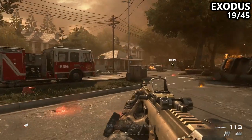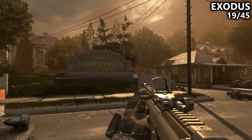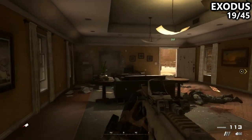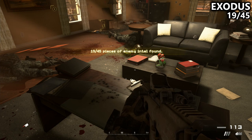Moving on to Exodus. As you work your way down the street, there will be a fire truck and a sign that says the Garden Villas, and a little bit of a reception area. We'll go inside here and find an Intel on the back desk. A ton of enemies will attack us though, so watch out.